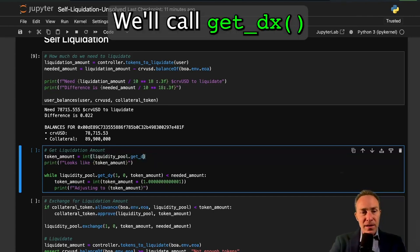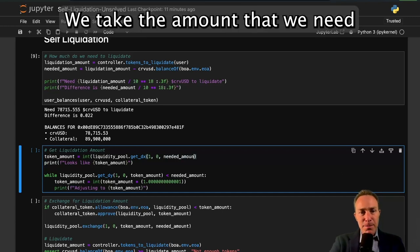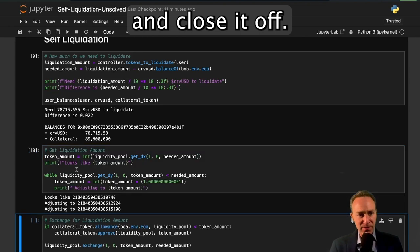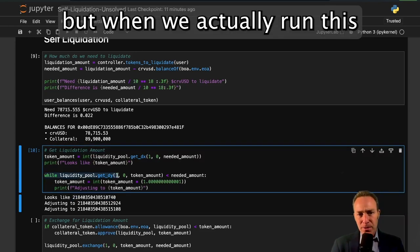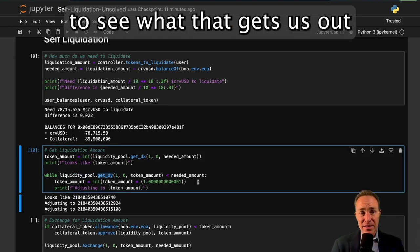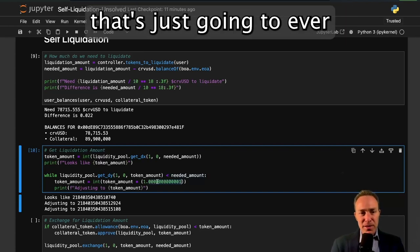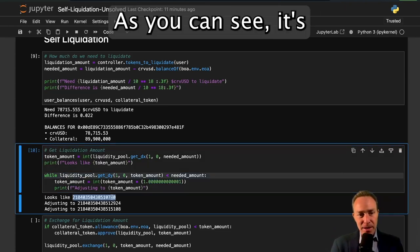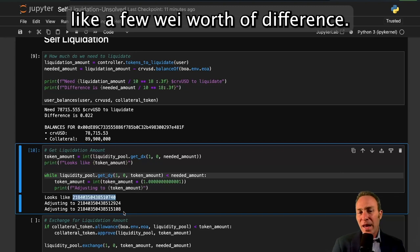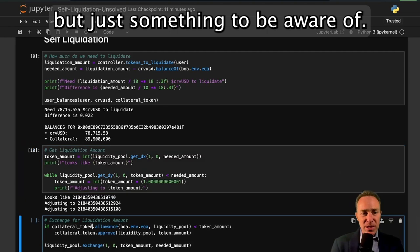We'll call get_dx on the liquidity pool — the trade is from token one to token zero — passing the amount we need, and it looks like we need around 218. But when we call get_dy to verify what that gives us, we find it's less than the needed amount. So we have a loop that ever so slightly ticks that amount upwards until we get to an amount that satisfies the condition. It's only a few thousand wei of difference — essentially zero — but something to be aware of.